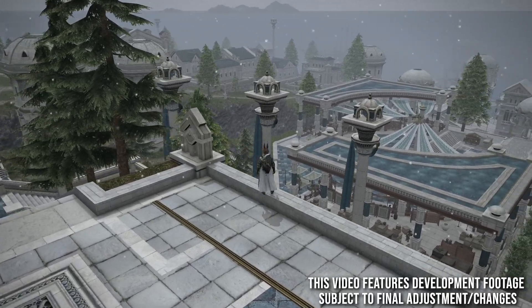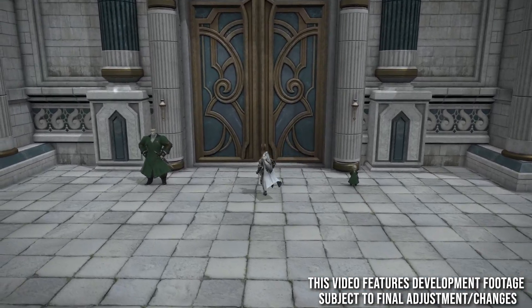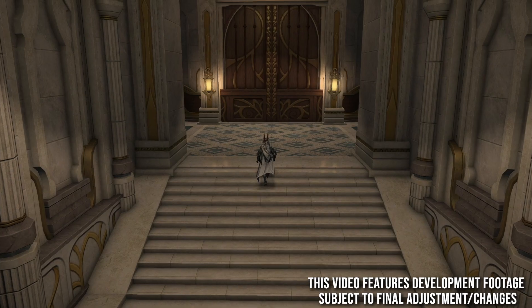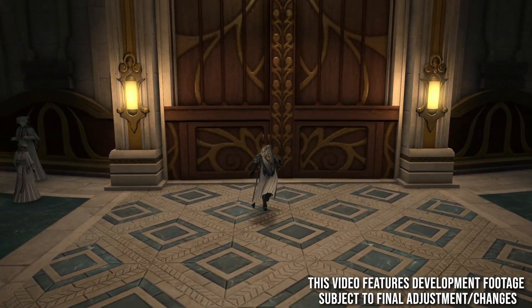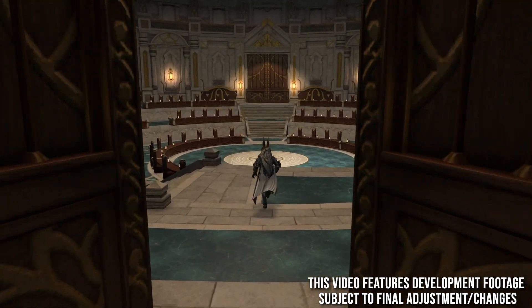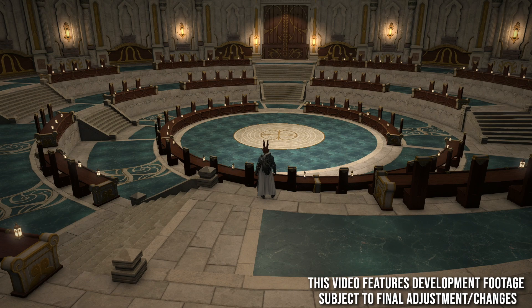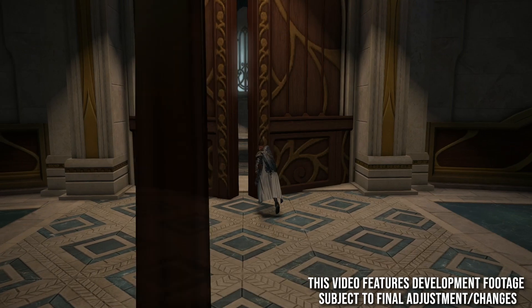This far north area is actually the place from the cutscene with Y'shtola. This is what we think is the courtroom — the council rooms of the old Sharlayan council. Look at this — you can actually go in here and walk up and stand in that circle, which is amazing. It's very rare that you get these opportunities to go to places seen in cutscenes, but when you do, it feels really good.